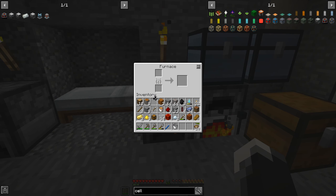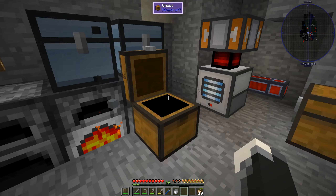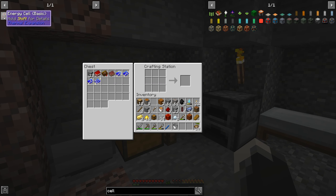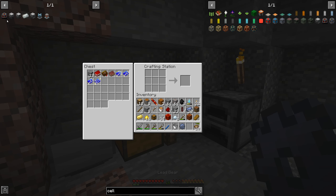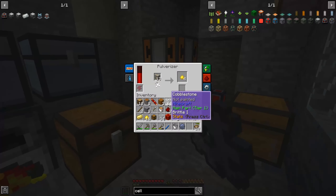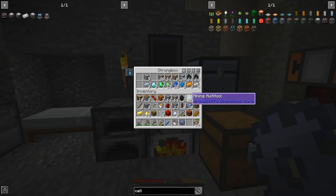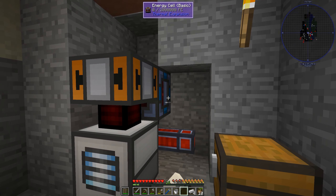Three, two, one - there it is, beautiful! We got ourselves a pulverizer. We also have a steam dynamo, so we can make that really easily. I can make some leadstone pipe to go with this - or I could just go cheap and place it on top real quick, which I'm honestly going to do. This thing just needs water and fuel, which is going to take about two trips, or I could just do a sink real quick and never have to worry about it again.